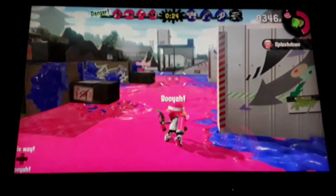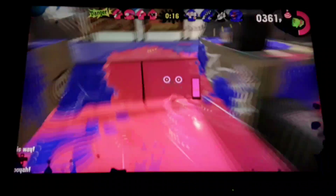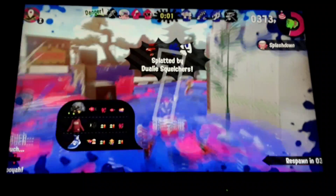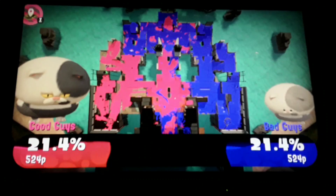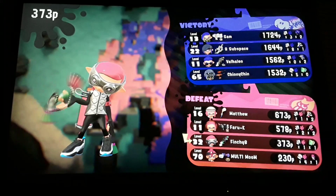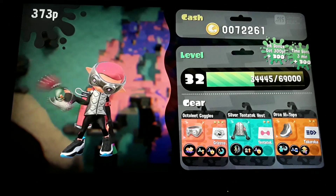Secret number one: look out for subs and use subs. Most people think of subs as useless things that shouldn't have been added to the game — that they just get rid of your ink and make things worse. That's wrong. Subs can be used to splat campers and help campers splat enemies. For example, you can stick bombs in a corner and right when an enemy jumps off, the bombs blow up. It takes precise timing but it's worth it.